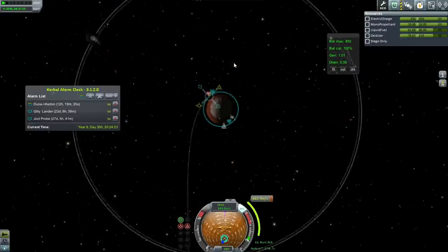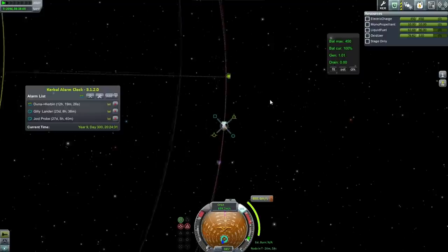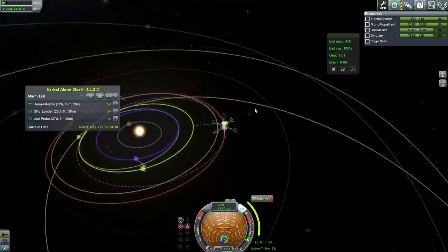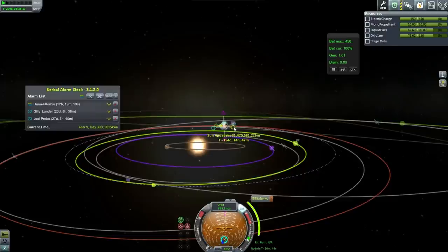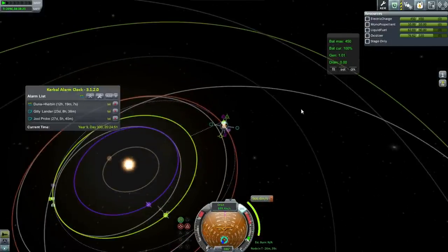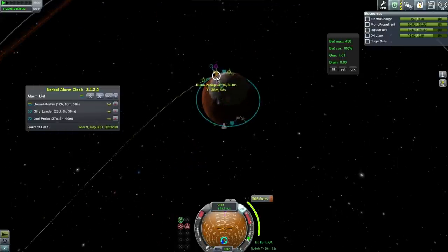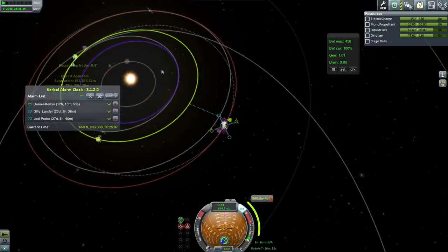We want to head out this way because we're going to one of the inner planets compared to Duna, and the surface velocity we need isn't too much. There is an inclination issue, though the descending node seems to be in a convenient position. Taking a look at this, our approach is 333,000 kilometers. I'm just going to move my maneuver node a little bit. That makes it worse — let's try this way.